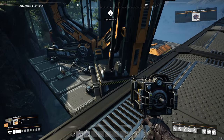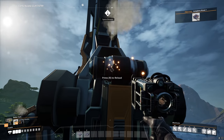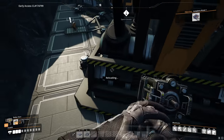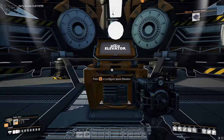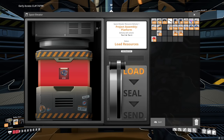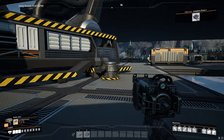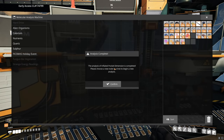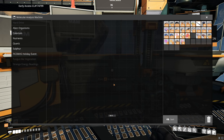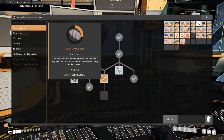Let's find out what the next things we're going to need are. They want smart plating — fine, we'll get you your smart plating. Give me a few minutes — oh wait, research first. You better be giving me more extra dimensions to pocket stuff in. Pocket dimension has been inflated — excellent, thank you kindly.